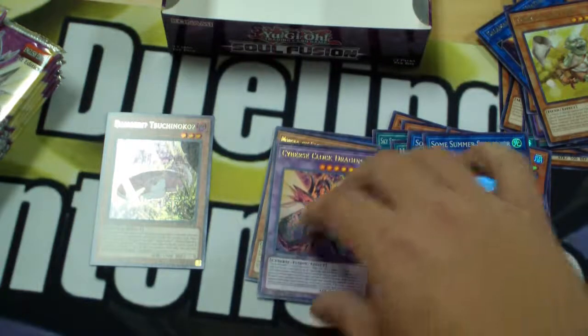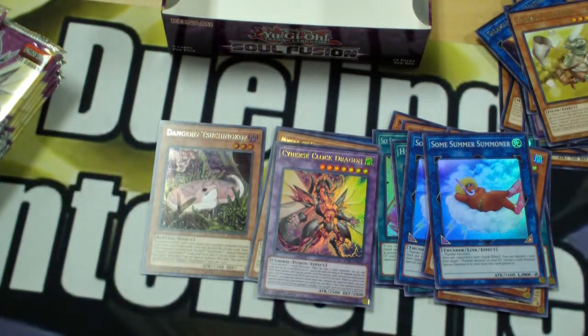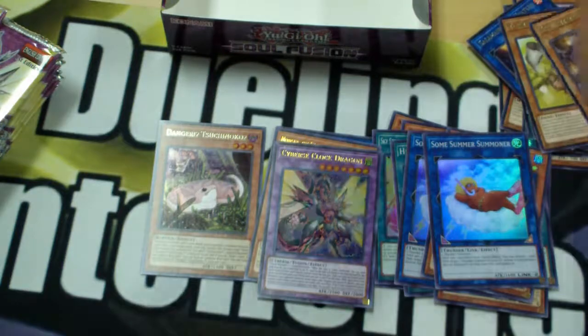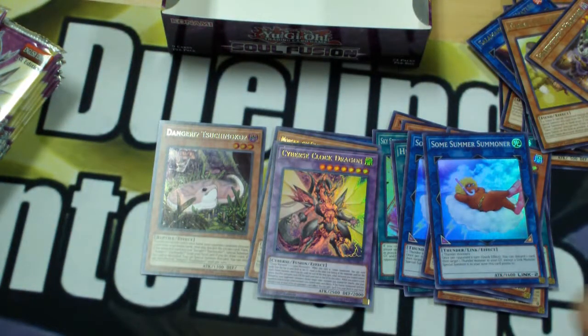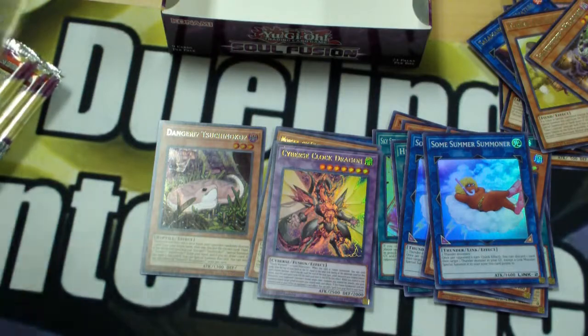I don't think I ever saw that one. I remember when Playmaker was using that against the Bloodshepherd the first time — that was his Deus Ex card, the first Fusion we saw in the season. Yeah, that was a cool moment. I like that. For the rare, Gravekeeper's Headman — I believe we pulled a couple of him already. Salamangreat Incantation Feather. More Ritual support, I like it. Purple Armageddon. And Asinato. Moving right along.